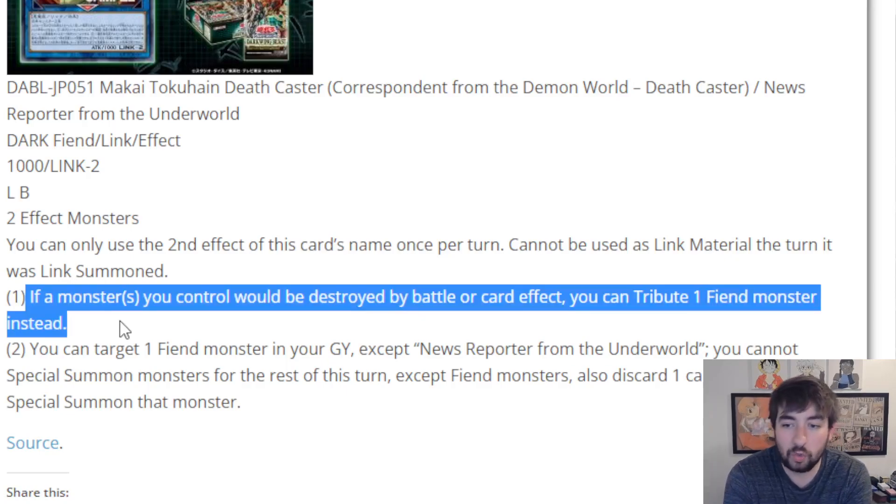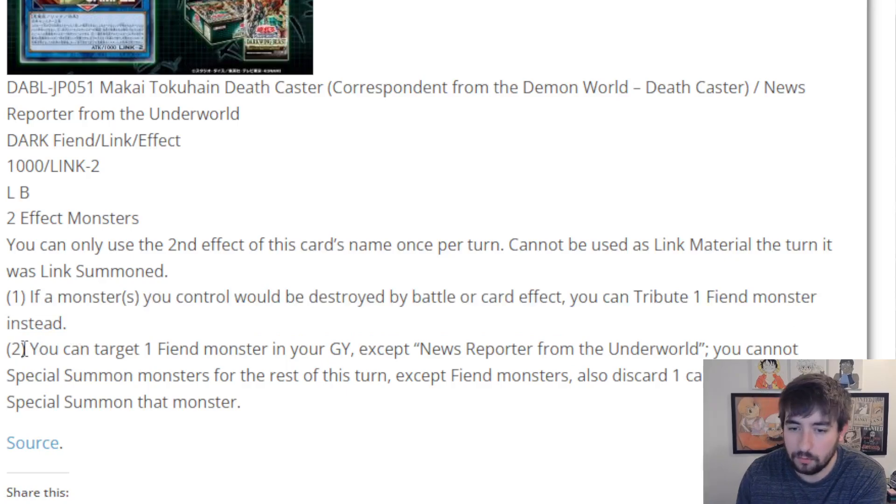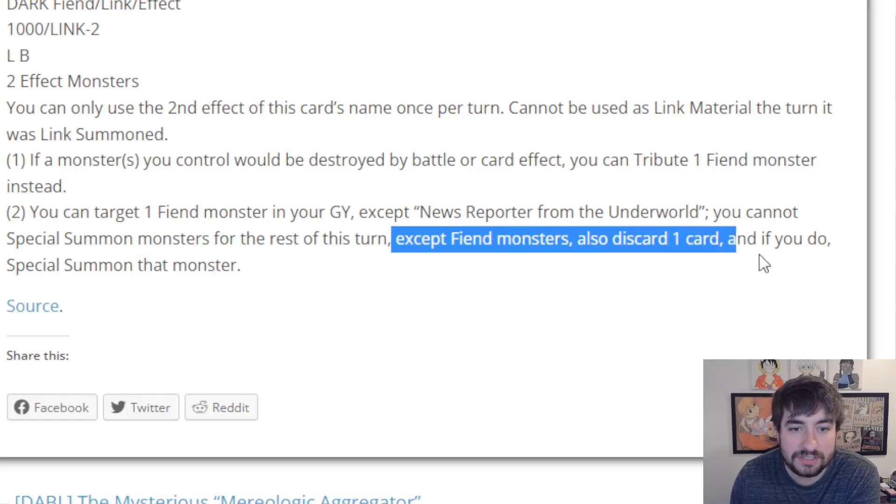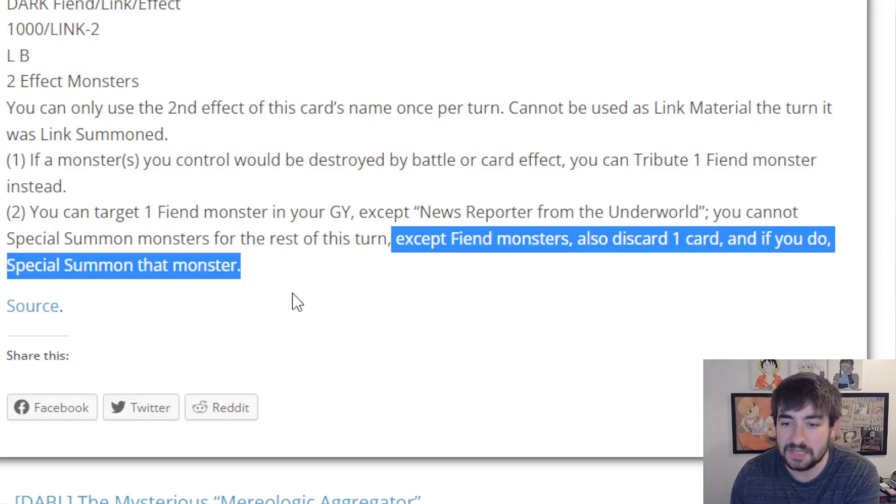If a monster or monsters you control would be destroyed by battle or card effect, you can tribute one Fiend monster instead. This is a nice little bonus protection effect — not the main effect, but I like that you just get to choose. Even this card you could protect by tributing another Fiend, or protect another card by tributing this card. And that's not even once per turn, so as long as you have enough Fiend monsters on the field, you can keep protecting the most important cards. The second, more important effect: you can target one Fiend monster in your graveyard except itself — you cannot special summon monsters for the rest of this turn except Fiend monsters — also discard one card, and if you do, special summon that monster.